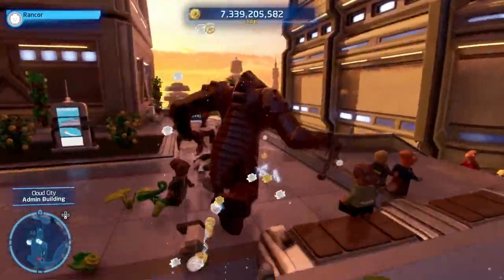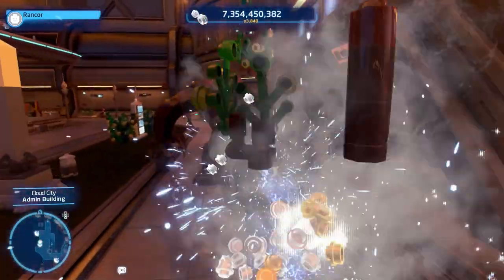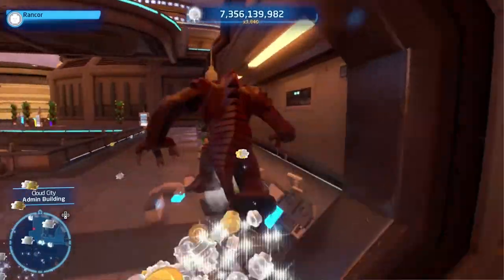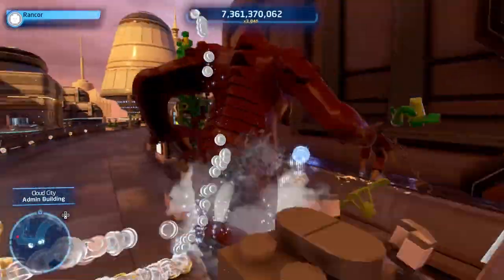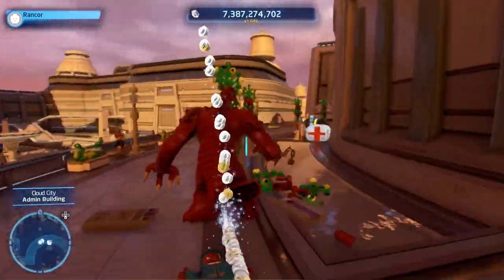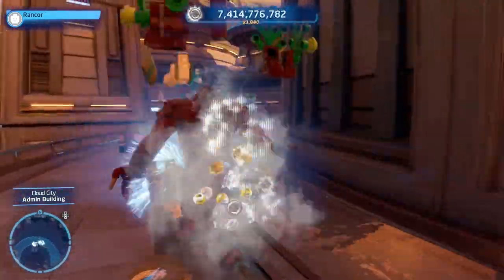If you're on Episode 5 or on Coruscant, this can also work because there are a lot of structures in Coruscant's federal district that you can destroy. However, I suggest using this in Cloud City as it has the most structures in the game. That's the first method — super simple, super easy — and let's move on to method number two.